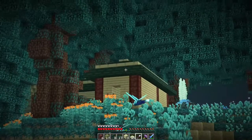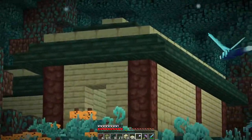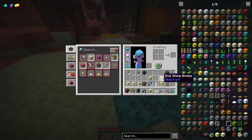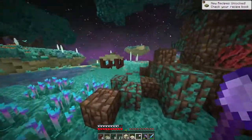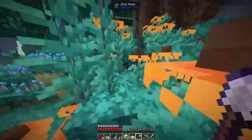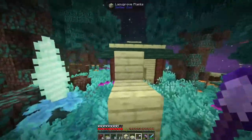We're not a hundred percent done yet. Let's not walk backwards - that's not a good idea. What I need to do now is a little bit of decoration, maybe add a little bit of a chimney. We still have lots of end stone, so I think that could go pretty well for us. I'm going to use this to give it some use - we need to give our blocks some use when we have very limited resources. I think I'm also going to use a lot of the remaining end stone to make the pathway up.